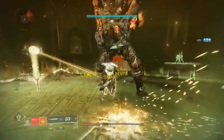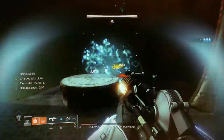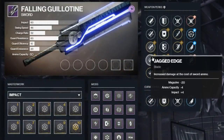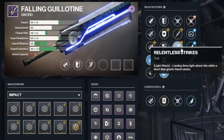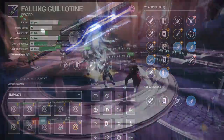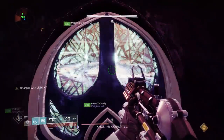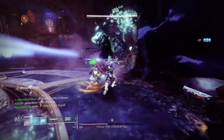Almost every single sword that has released up to this point has automatically been disregarded, as Guillotine is just that much better thanks to its frame and perk selection. Taking a look at the perks, you either want Jagged or Honed Edge in the first column, Swordmaster's Guard in the second, Relentless Strikes in the third, and Whirlwind Blade in the fourth. There's really no surprise that Guillotine is on this list — it's the pinnacle of all legendary swords in the game, and quite literally the benchmark by which all of them are judged.